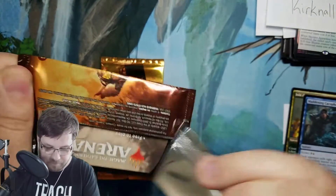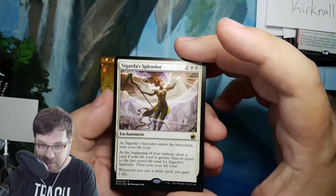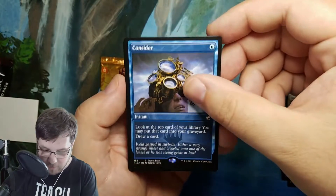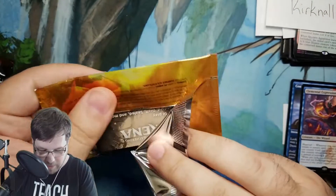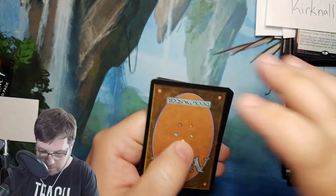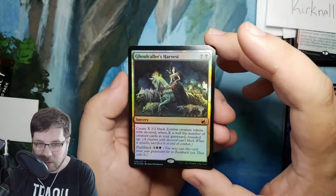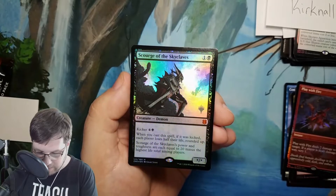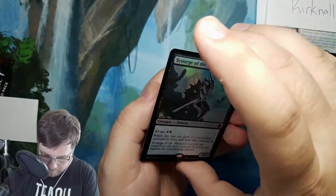On to your second pack. We have Zagrada Splendor — this is a rare from Midnight Hunt. Stamp looking a little weird. Consider — this is our first non-foil Consider we've pulled. And Elemental Expressionist from Strixhaven. Hope you get something good in your foil promo pack. These promo packs and the cards in them can be hard to track down after the set comes out for a while — they definitely do have some collectability and are normally more valuable than the regular ones. Ghoul Caller's Harvest. Play with Fire foil in our last card. Scourge of the Skyclaves from Zendikar Rising — I think it is the good one.